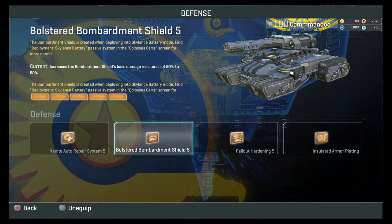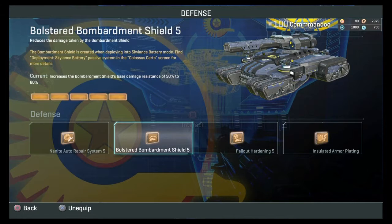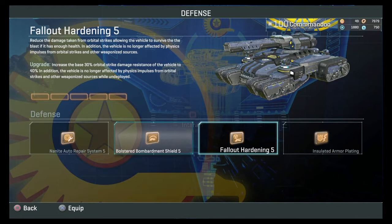Fallout Hardening reduces damage taken from orbital strikes — not bad either, and I have it maxed out. The enemy will dump orbital strikes on you when you're in Skyline's Battery mode. With Bolster Bombardment Shield, I can usually tank an orbital strike. Insulated Armor Plating is a campaign-only item for when the storm hits on Esamir, which never happens anymore due to low population, so it's completely useless — just ignore it.